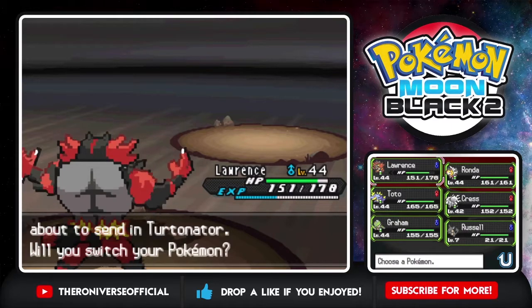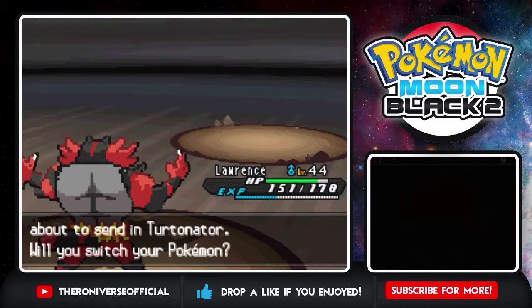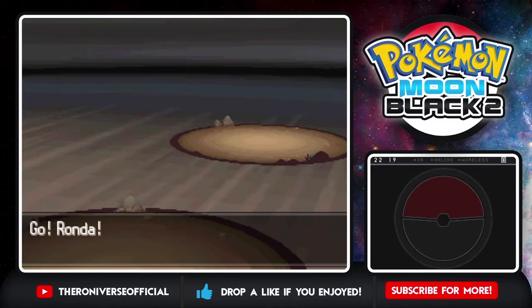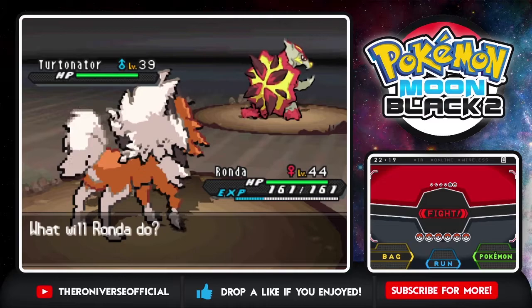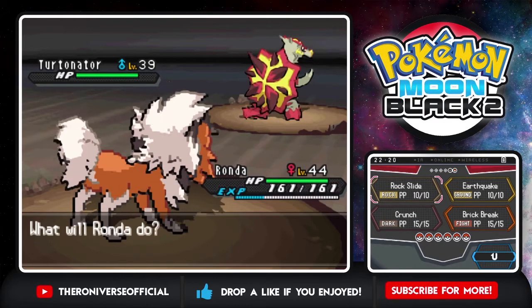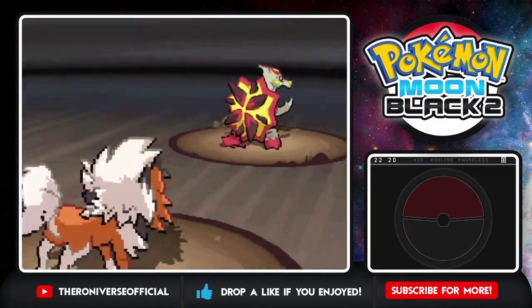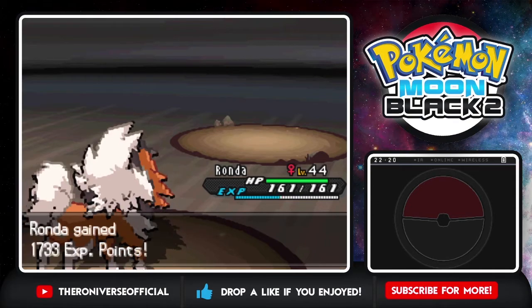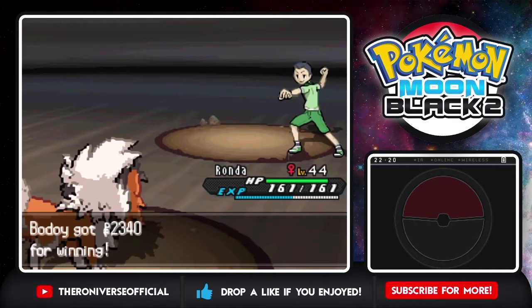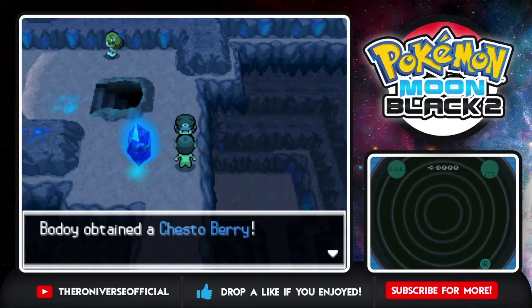A critical hit would have been nice on the first move but it's fine. Last is a Turtonator - you guys have really good Pokemon in here. That's a Fire/Dragon so I can't use Crest. We're gonna go Rhonda - Earthquake the hell out of you. Turtonator looking mighty fine - come on, don't be shy, show me your exterior. Oh, never mind, you're dead. 2300 experience for that - thank you. And a Chesto Berry, much appreciated.